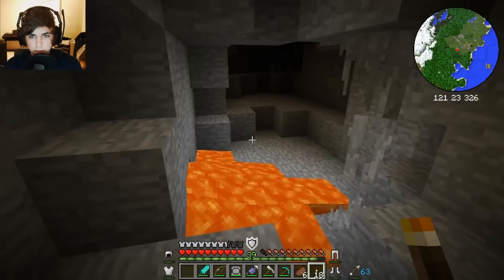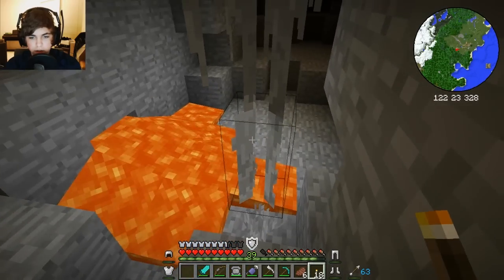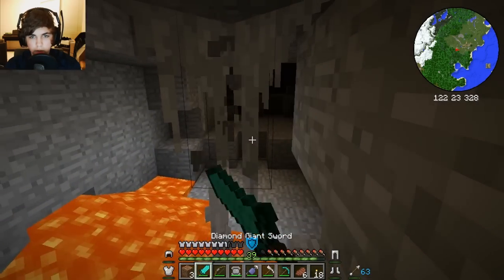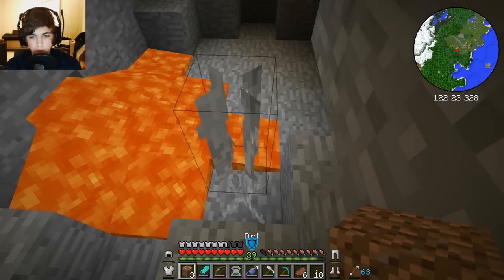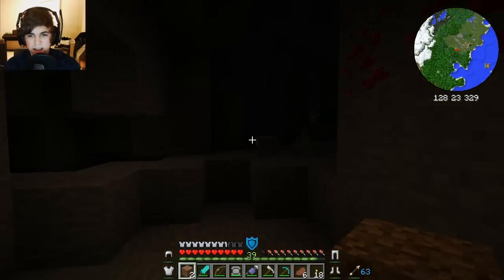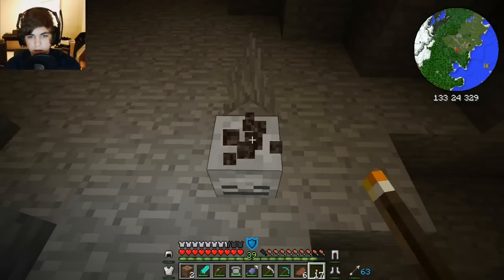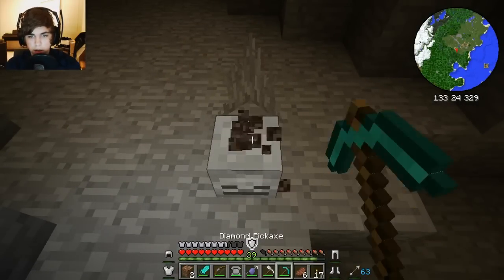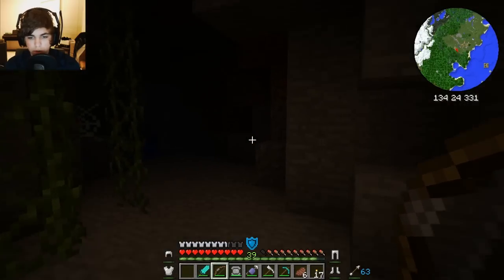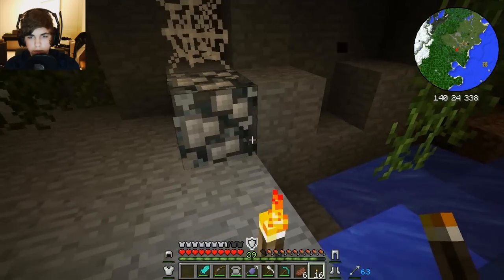Looks like we got some more lava. Is that a skeleton head over there? Something horribly wrong could happen right about now — can I just mine that? Oh, got to mine the whole thing. That's weird. Let's be very careful. It's a skeleton head — what the hell is that doing here? I'll take it. I think we have a creeper head somewhere too. Cool.